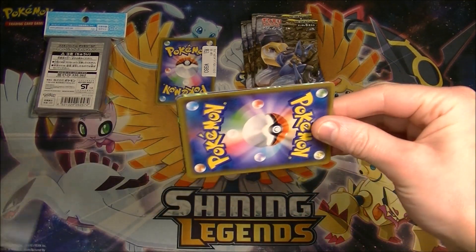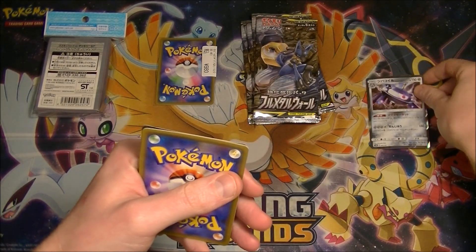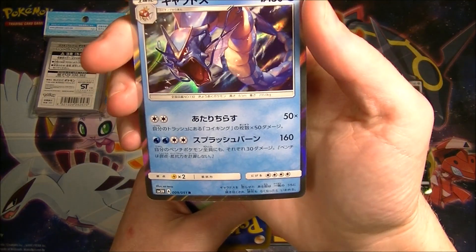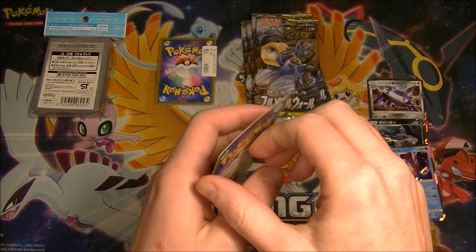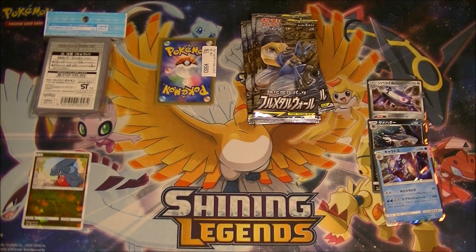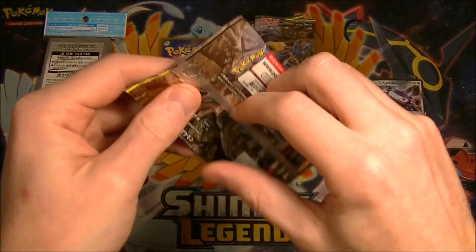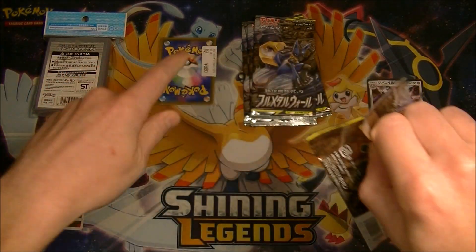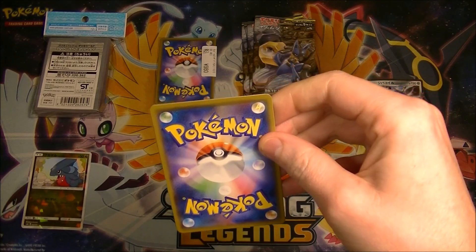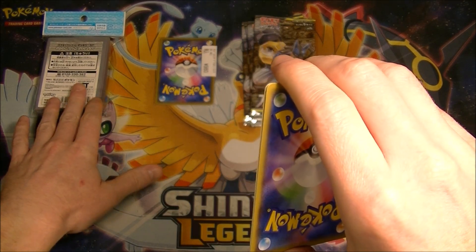Let's open the mystery pack first — I'm not sure if there's a chance of getting anything good. We got Magnezone holo, Sharpedo holo, Gyarados holo — not bad. We also got a reverse or shatter Gible from Ultra Shiny. Honestly it was pretty good. You can see the price of the card on the back there which gives you an idea of what they were selling it for. Sleeves cost about 700 yen anyway, so we already did well.